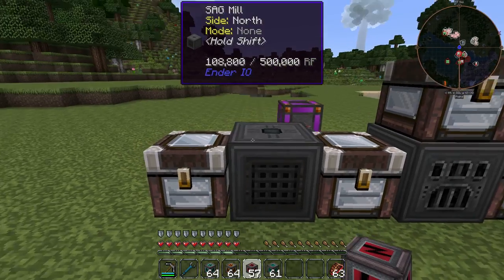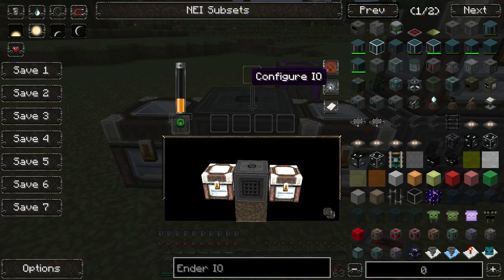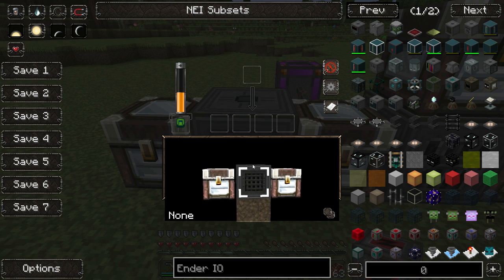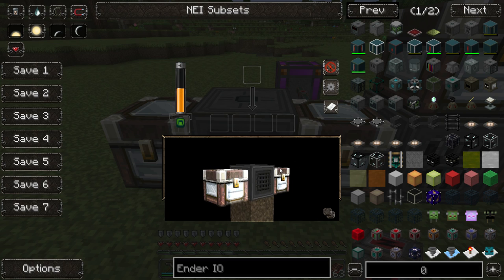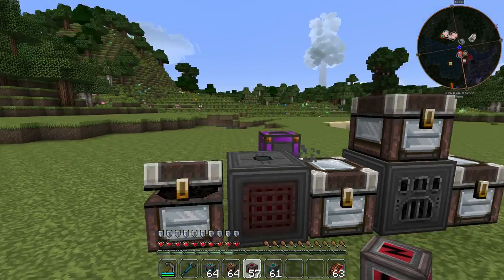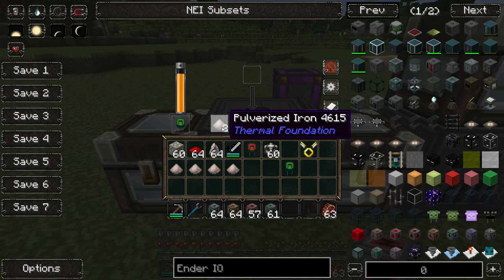Let me show you what awesome stuff you can do with the sag mill. It's actually possible to configure it to pull from or push into inventories, or do both simultaneously. So we want to configure it to pull from this chest — if we grab some iron and put it in there, it gets pulverized automatically. With the Octatic capacitor it uses quite a bit of energy, but it finishes extremely fast.